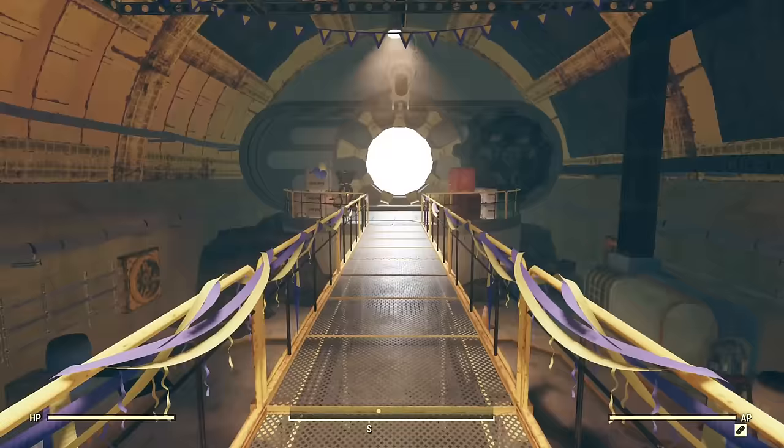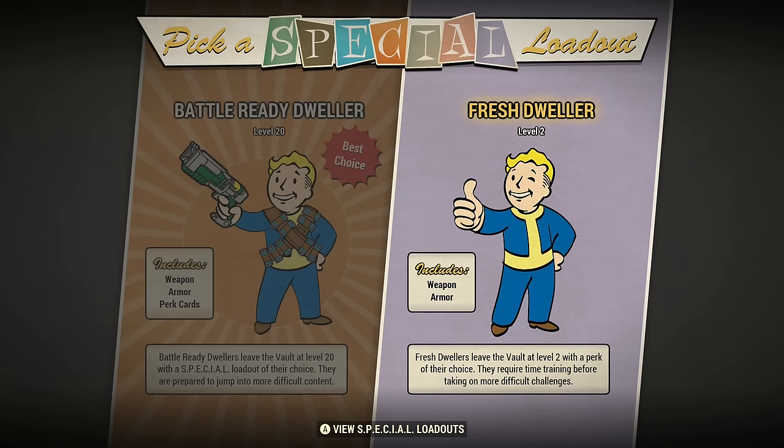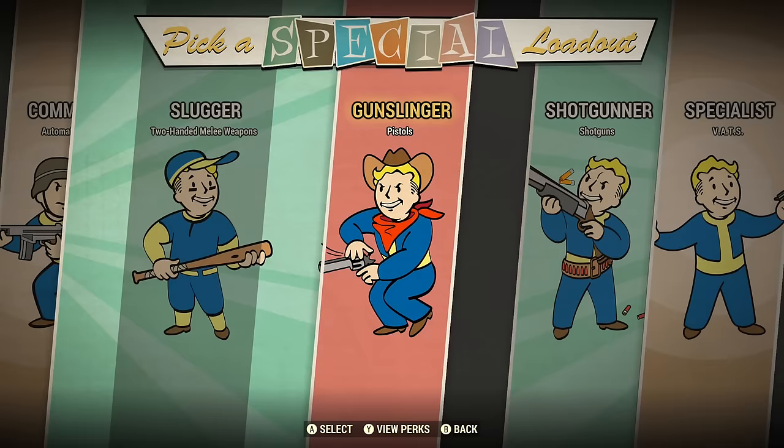Tip number two happens when you leave the vault. You'll be presented with a couple of choices. If you pick the 'Fresh Dweller' option, you'll leave the vault and level up immediately to level 2. If you pick the 'Battle Ready Dweller' option, you'll leave at level 20 with a choice of one of five predefined loadouts.